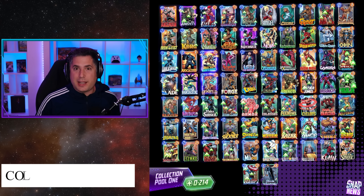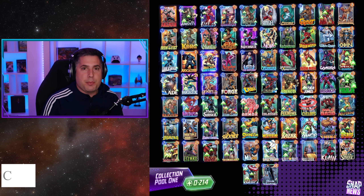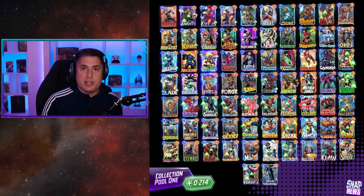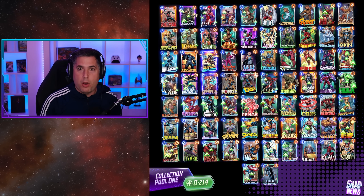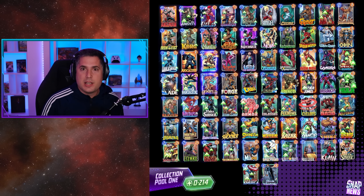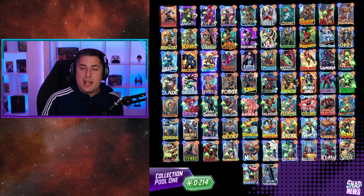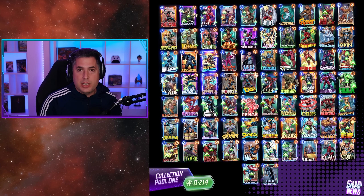Tip number four is that cards unlock in collection pools, which a lot of new players don't realize. As you progress your collection system, you unlock cards that are completely random — however, they're randomized within specific pools to guarantee that you unlock certain cards by a specific time. Looking at the image, collection pool one covers collection level zero all the way to 214, and once you hit collection level 214, you're guaranteed to have every single card in that pool.